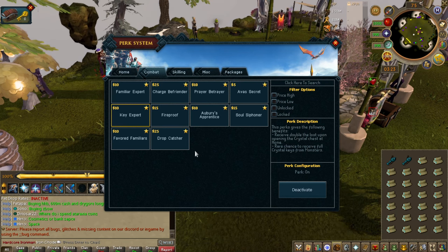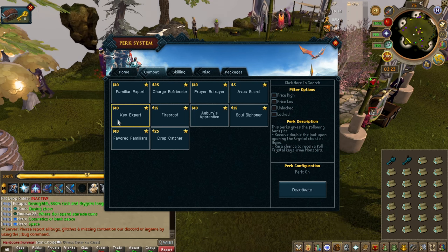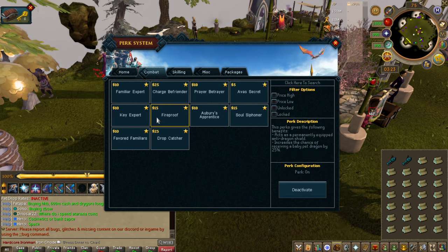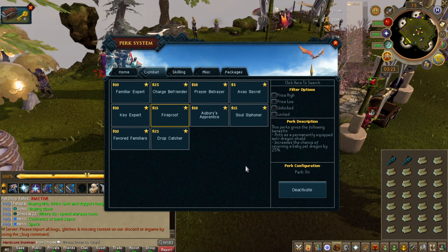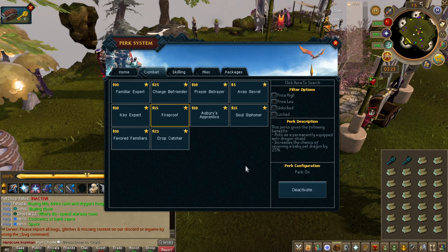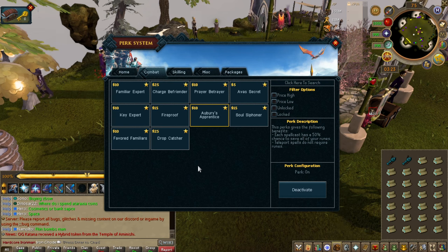The Crystal Chest loot is very situational — you might not need it for very long, so it has its use but it definitely falls off. Fireproof — very good. Immune to pretty much all dragon fire. I would get it if you plan on doing Dragonkin Laboratory or any sort of dragon combat. It is very good.